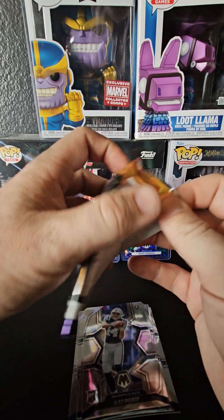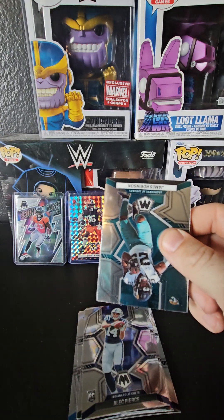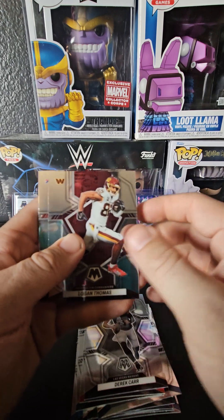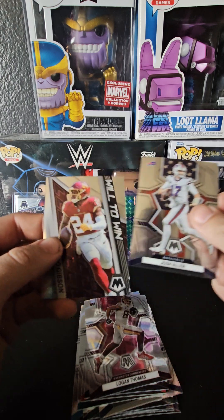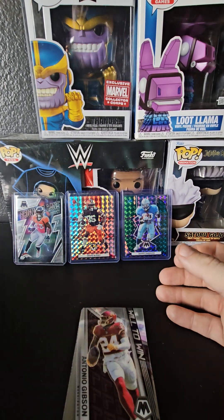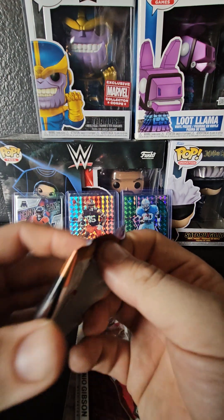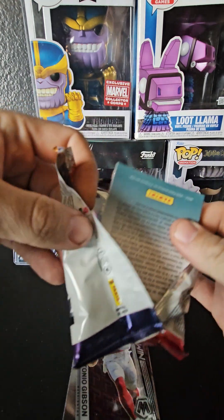Pack three: James Robinson, Nick Chubb, Derrick Carr from the Raiders, Logan Thomas, a Josh Allen National Pride card, and a Will to Win Antonio Gibson. I probably won't put the Will to Win Antonio Gibson in a penny sleeve or top loader — it's a hit but it's not someone I'd say is really worth it, and it's not a high parallel either.